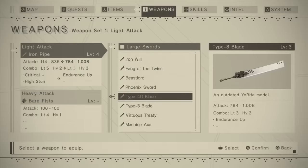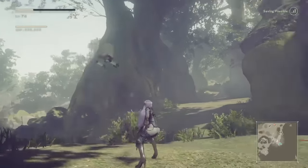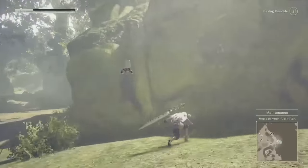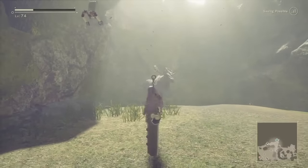Type 3 Blade is a mob destroyer. With this weapon, you can throw yourself into a fray of enemies with little worry. Endurance Up gives you a significant defense boost, while Finish Blast makes an explosion every time you defeat an enemy. We'll be seeing the Type 3 Blade again in the best combos.